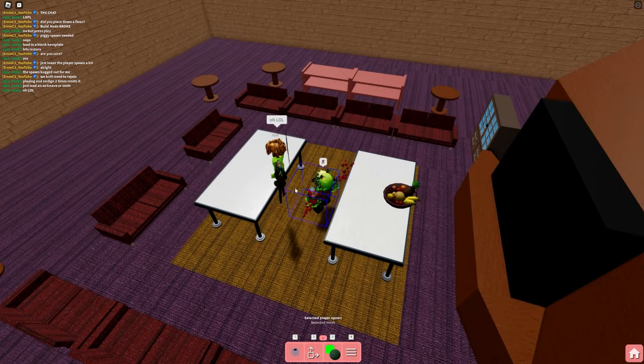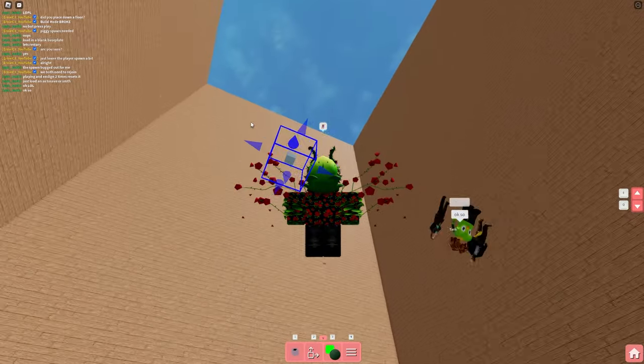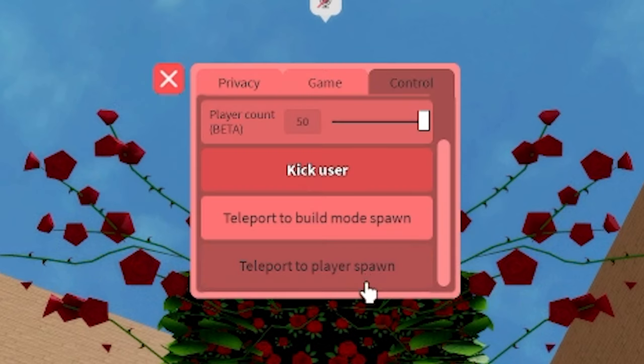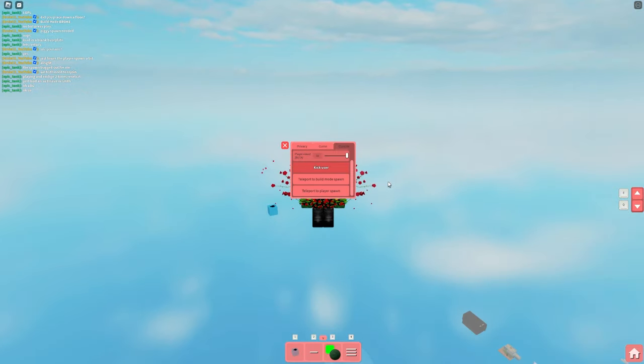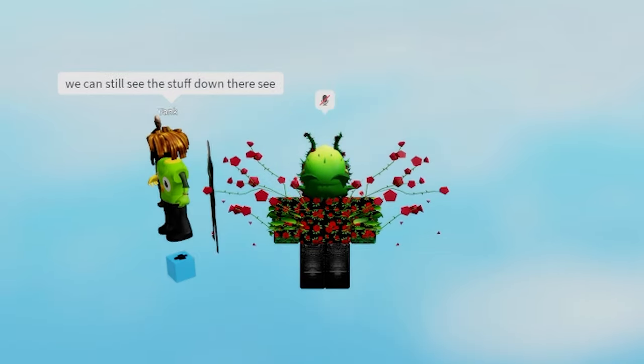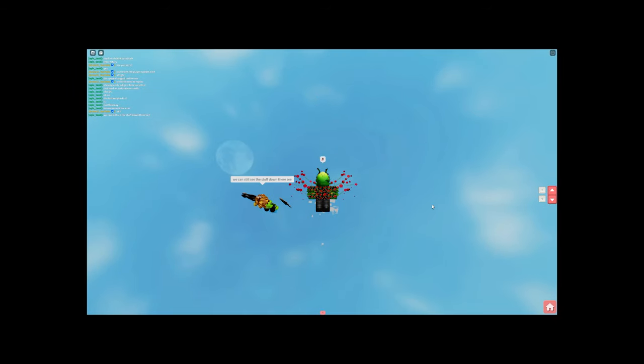To achieve this, first place down the player spawn. You'll need to put it so high in the sky that the blue move tool handles vanish. Once you do that, simply go in the settings and teleport to the player spawn. You're going to keep repeating this process. Shout out to Epic Tank for showing me this, because he can do it way better than I can.